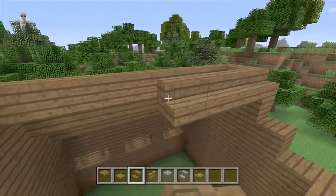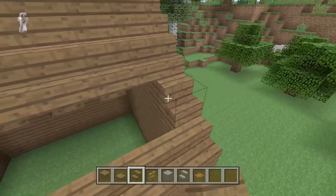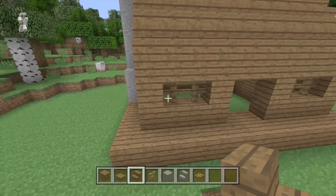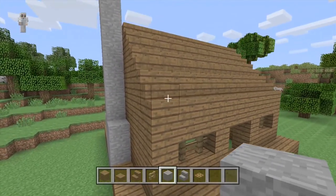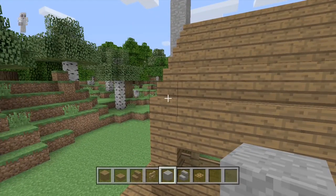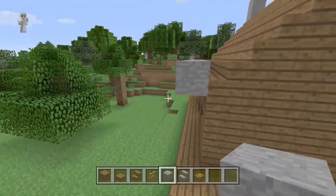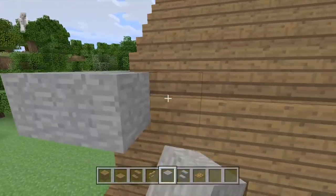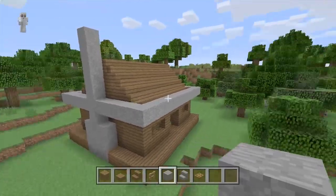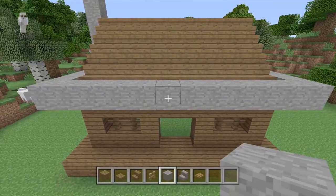Place the stairs up here, then come all the way across and connect them to the other side. This house is extremely easy to make and really fun — in my opinion it looks really good for a survival house. It's more of a starter house, so when you first get into Minecraft on a new world you can make this easily with not too many resources. Now take out your stone — if you don't have stone you can use cobblestone — and place this layer going all the way around the house on the first set of roof stairs.